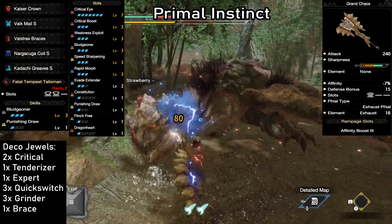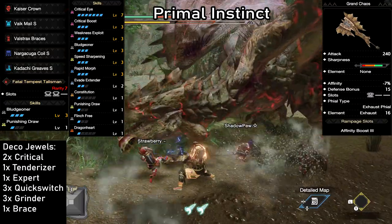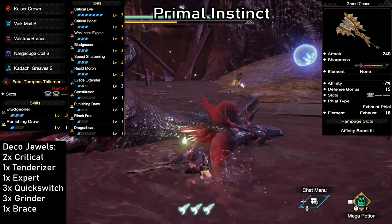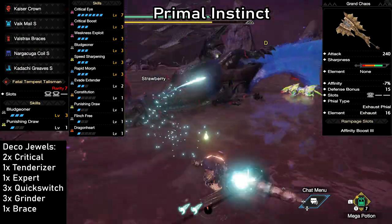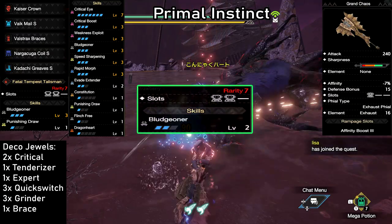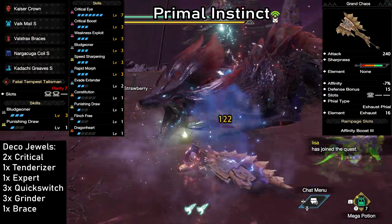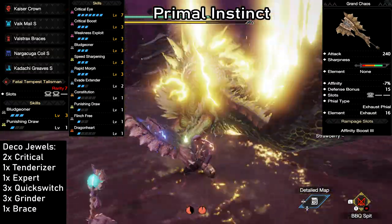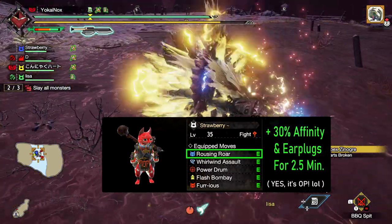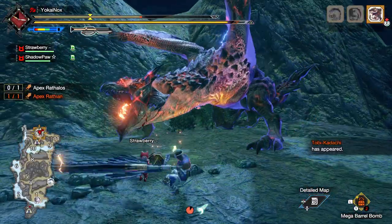The synergy in this build comes from using the Bludgeoner skill — it gives us a flat 10% increase to our attack while having green sharpness. And with the green sharpness this long, we hardly ever have to sharpen. The build comes with Speed Sharpening level 3 in case we do need it, but I personally go for full Stun Resistance instead. For the Talisman, you can use a Bludgeoner level 2 with 2 level 2 slots, which is very common — you'll only lose one level of Rapid Morph. We cranked up the affinity as high as possible, but if you ever want more, I highly recommend bringing a Fighter Palico. They can give you an extra 30% affinity for free when they use the Rousing Roar ability, so definitely keep that in mind.